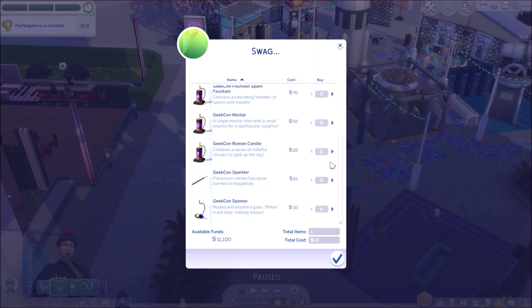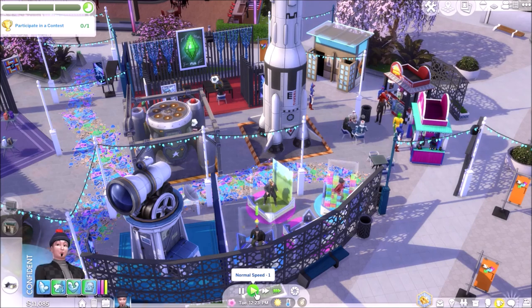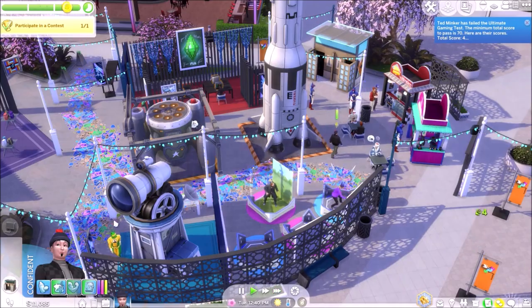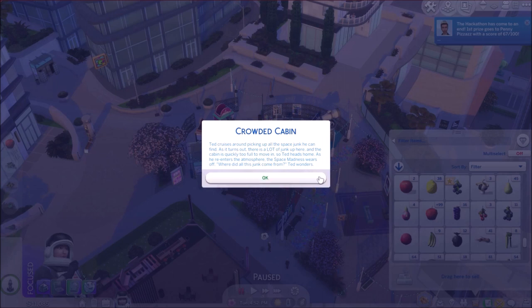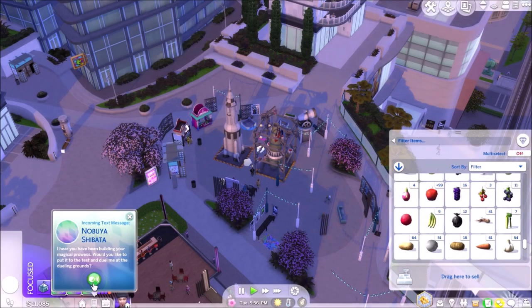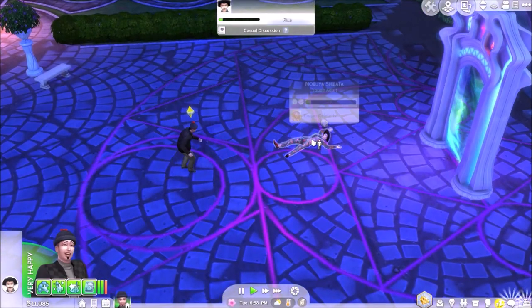Clement Frost, our Santa Claus, wants us to go to GeekCon with him — sure, why not. Get another snow globe, look for more posters. Our mission is to participate in the contest, so we'll get that done. We'll go off on a space machine, using up one of their rockets. As the festival's over, we'll go back to the magical realm.